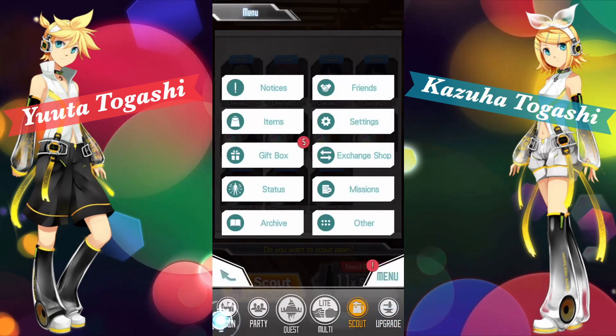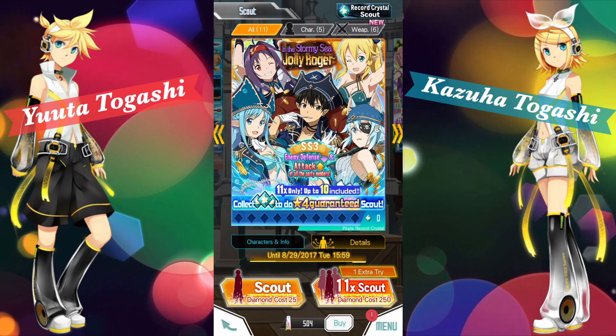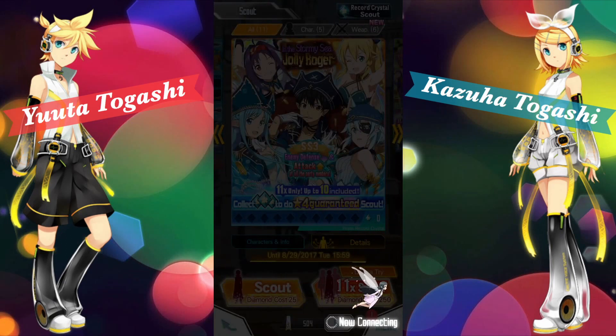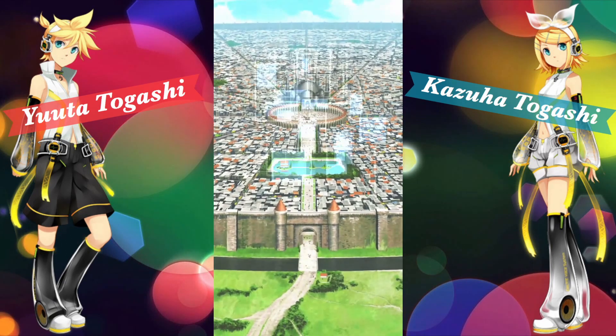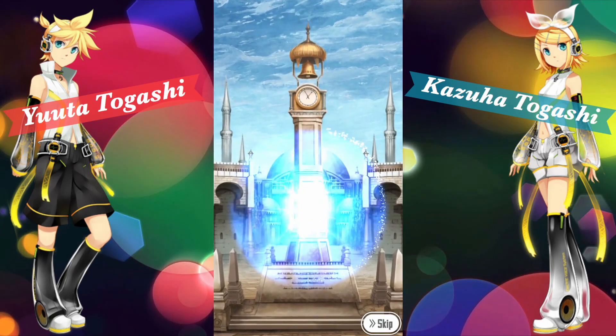Let's get Kazuha's phone underway. We are back with Kazuha's phone and we're going straight into the scout. Come on, I'm gonna do two of them. Please come on Kirito, sparkle — oh come on, so unlucky.